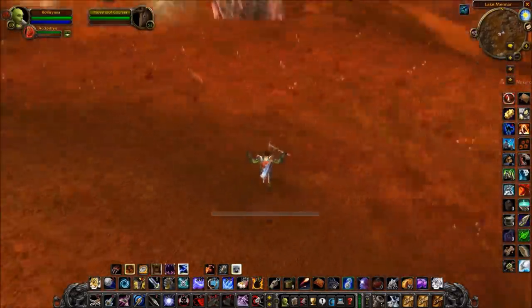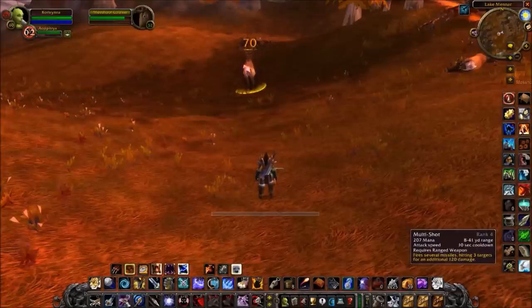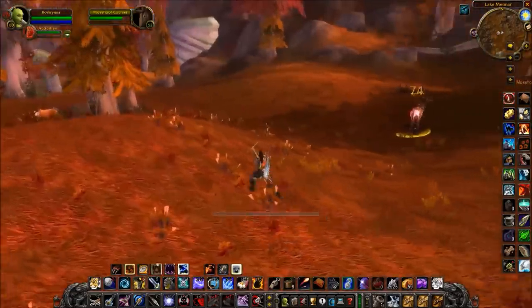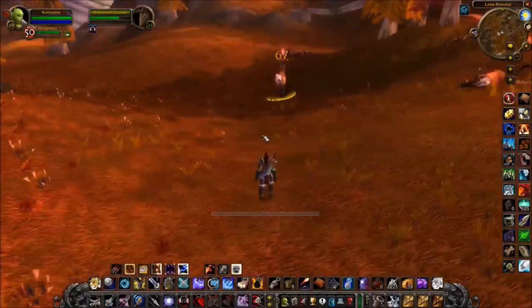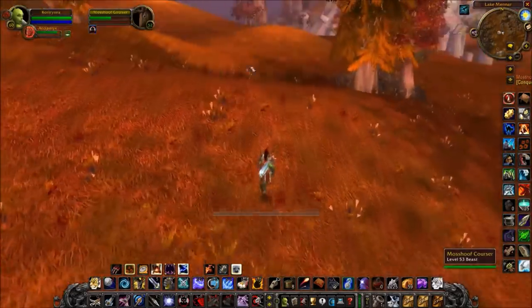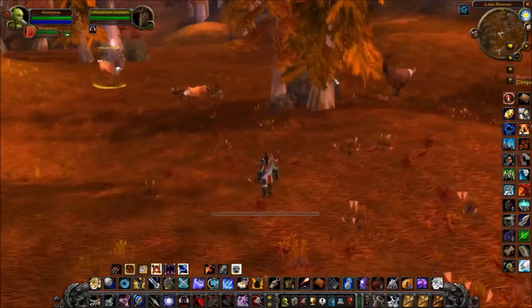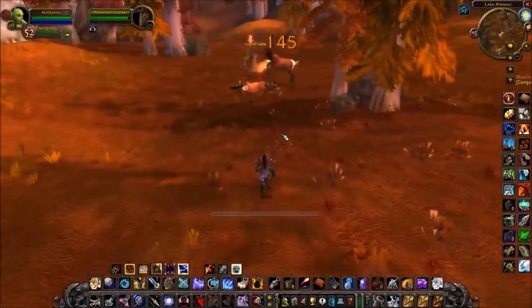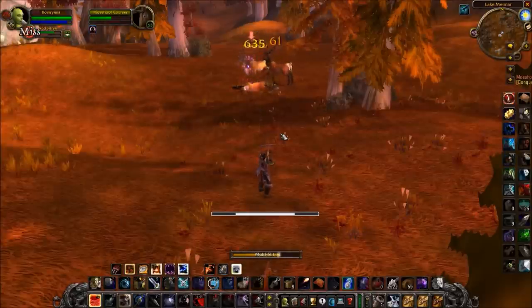The general rotation is: auto shot, Aimed Shot, auto shot, Multi Shot — using Aimed Shot and Multi Shot without clipping your auto shot as much as possible. With two auto shots, an Aimed Shot, and a Multi Shot, you're essentially getting four damaging abilities off in rapid sequence, which can be really satisfying in PvP. I'll pull another mob to show the full rotation: auto shot, Aimed Shot, auto shot, Multi Shot — and there you have it, that's the basic hunter rotation.